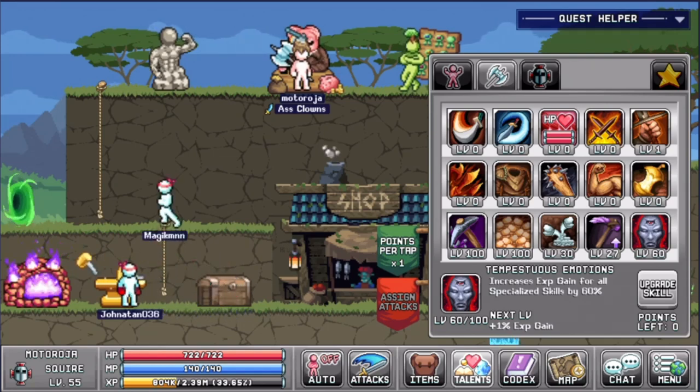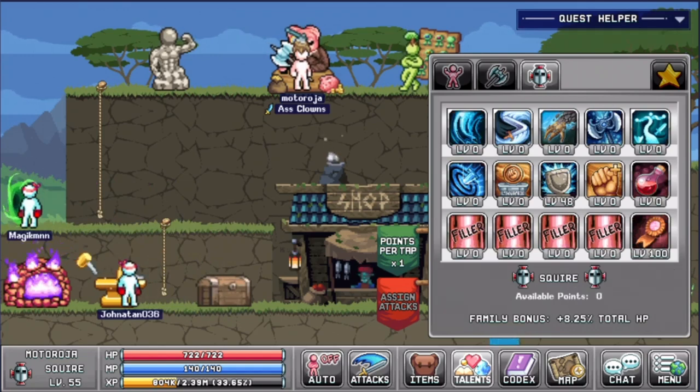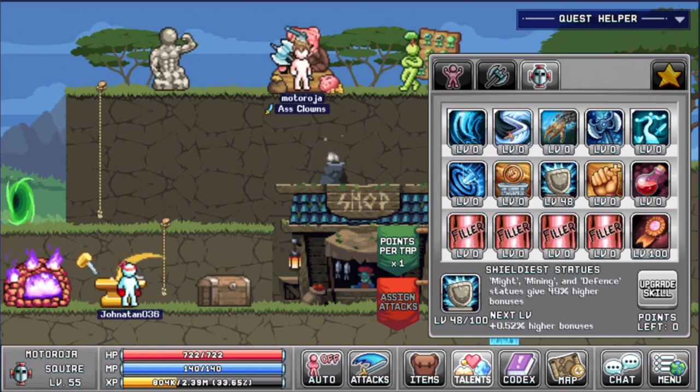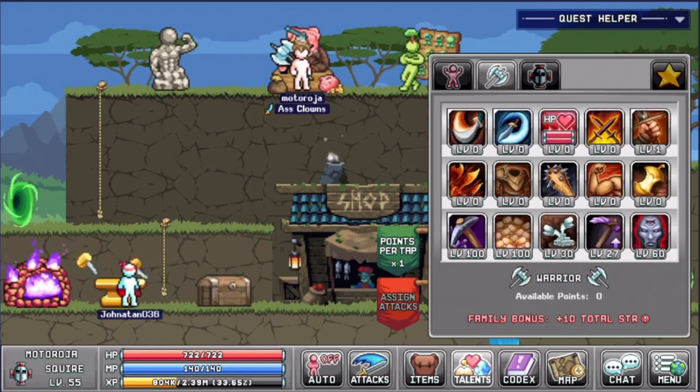I have 60 points in temptation's emotions which gives me more exp gains per hour. On this one I have 48 air shield statues which will increase your mining statue power by a certain percentage every time you upgrade it. And I have the remaining points on my basic to basics which increases the points that you have on your second tab.